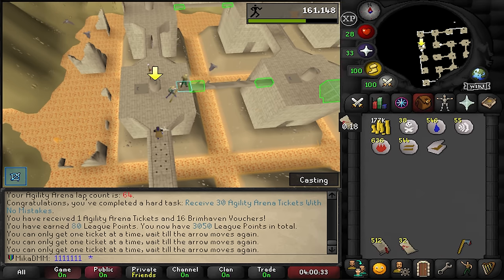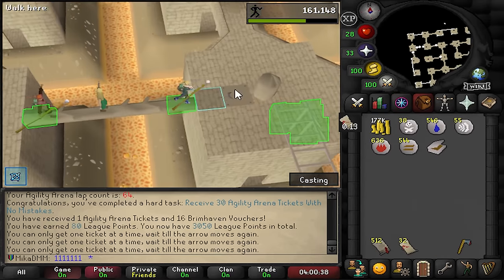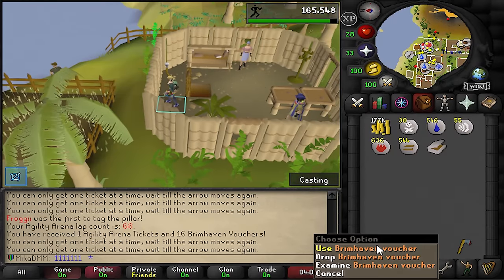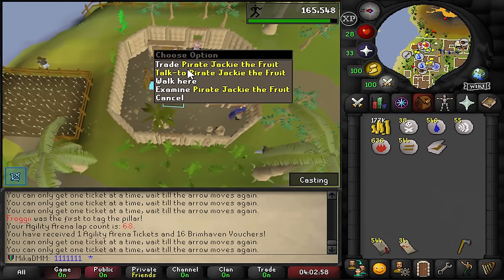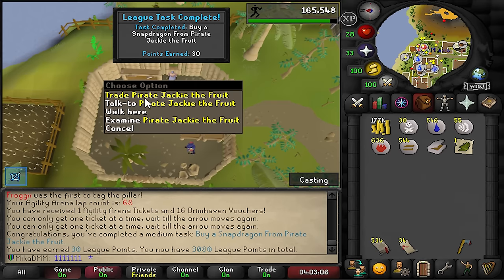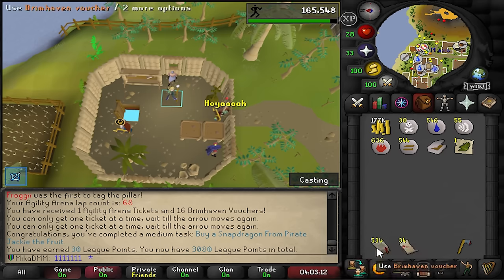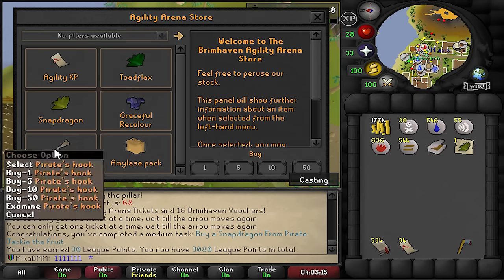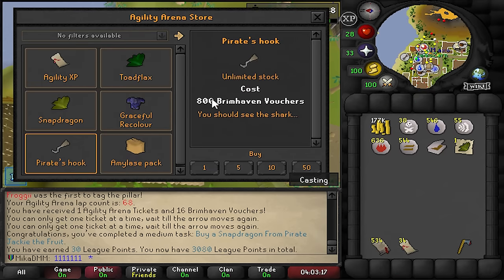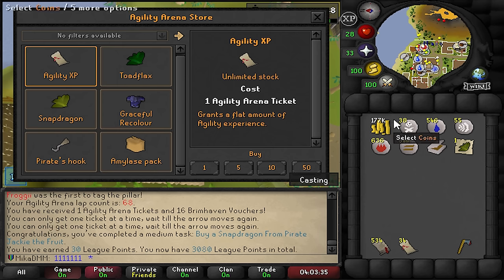I kind of want to speedrun 36 more tasks to unlock the next area. Nearly two thirds of the way done to the pirate hook. And if I come to Pirate Jackie the Fruit, I should be able to buy a Snapdragon - so that's a 30 pointer. I'm not gonna spend any of those until I have better Karamja gloves. Once I have 800 of those I'm obviously going to be buying Pirate's Hook, which costs 800. I feel like I should just use the Agility Arena tickets and get a big agility boost - our Echo Boots give us even more XP.